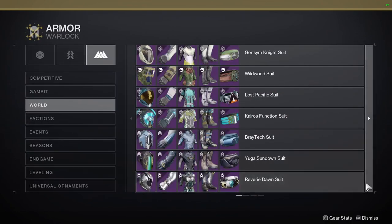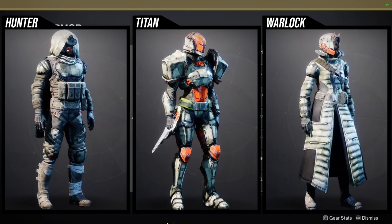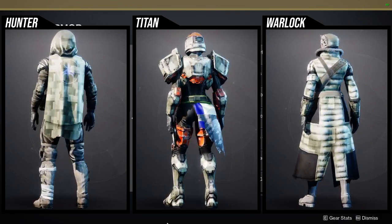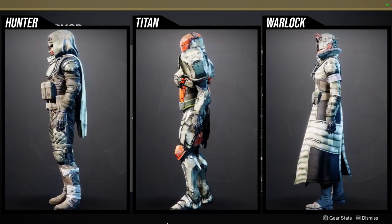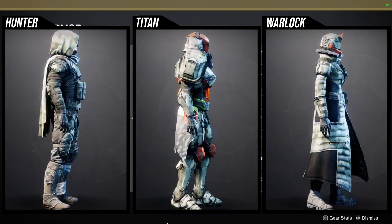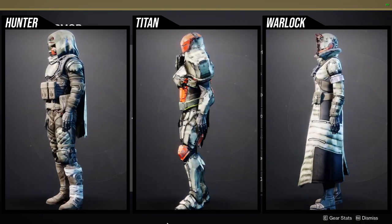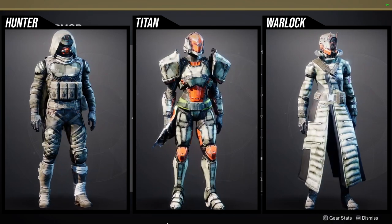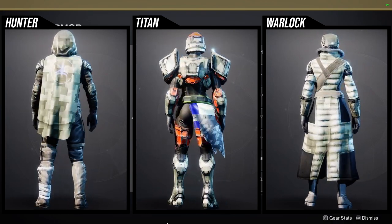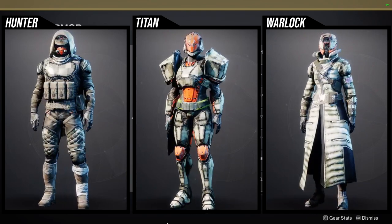This one is super dope for the Titan. And for the Warlock — I definitely like the Warlock's chest piece, that's really, really cool. The boots can be used if you're going for a militaristic look. The helmet, arms, and Bond are probably the worst pieces — the Bond is kind of boring, the arms are kind of boring. But the helmet I would suggest just because it is a more unique one, and there are some reskins for it if you don't like that specific one.